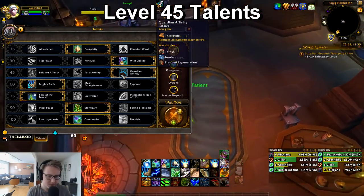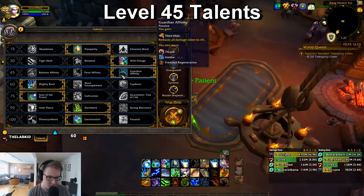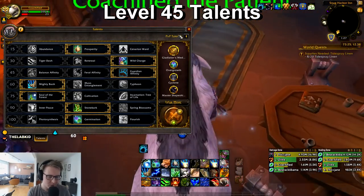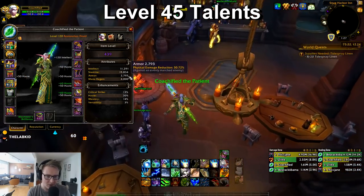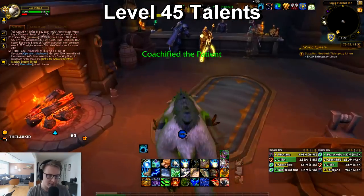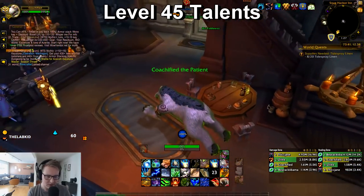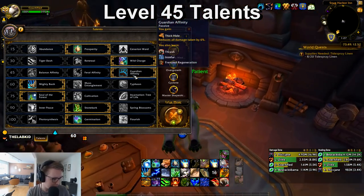Guardian Affinity changes your playstyle quite a bit — it reduces all damage you take by six percent, and the ability you care about most is Frenzied Regeneration. It's a huge heal you use in Bear form, you have the passive damage reduction, and Frenzied Regen doesn't cost any mana, so it's very efficient. Bear form also gives you a ton of stamina and armor. If a rogue tries to Kidney Shot you, pre-bearing will save your cooldowns or your life — then as soon as you come out of the stun you just press Frenzied Regen.